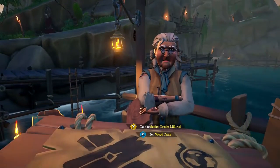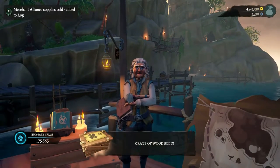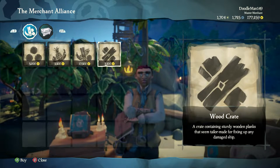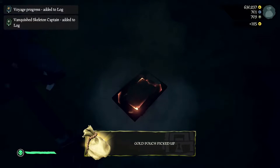Wood crates be another easy crate — 50 planks fills it up. The prices be the same: 600 to 1100 gold for regular and 1200 to 1900 per commission. These can also be bought filled to the brim from your local Merchant Alliance representative for 3500 gold.